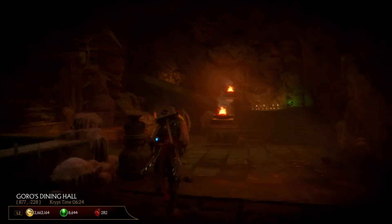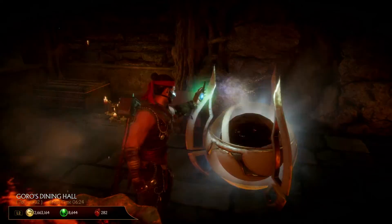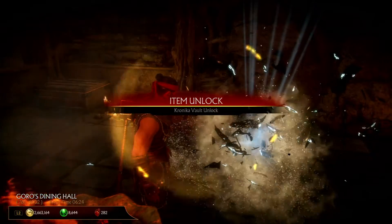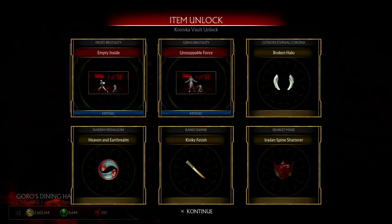I never saw the whole gear that I got, but let's see what we get. So: Brutality for Scarlet, Empty Inside Brutality for Frost, Unstoppable Force for Gyrus, Broken Hailer for Cetrion, Medallion, Heaven and Earth Realm Medallion for Raven, Kinky Fetish Knife for Kano.